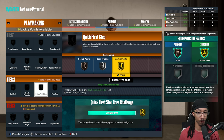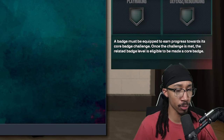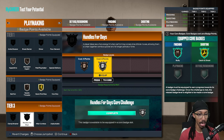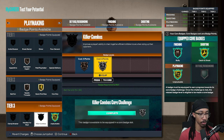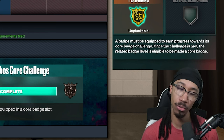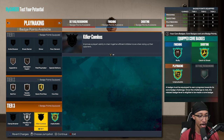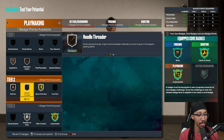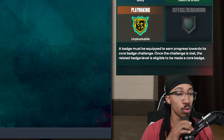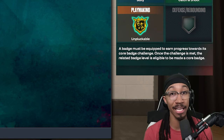For playmaking: quick first step, mismatch expert, hyper drive, needle threader — you're going to need that if you're running the hash lock. Unpluckable is non-negotiable, as is handles for days. Core your unpluckable, which leaves nine badge points to use. I'm putting on killer combos. When you get extra badge points in MyCareer, add one on playmaking so you can get killer combos at least on bronze. Quick first step on gold, needle threader on bronze, bailout on bronze, mismatch expert on bronze, hyper drive on bronze. You need at least 10 playmaking badges for bronze handles for days and bronze killer combos.